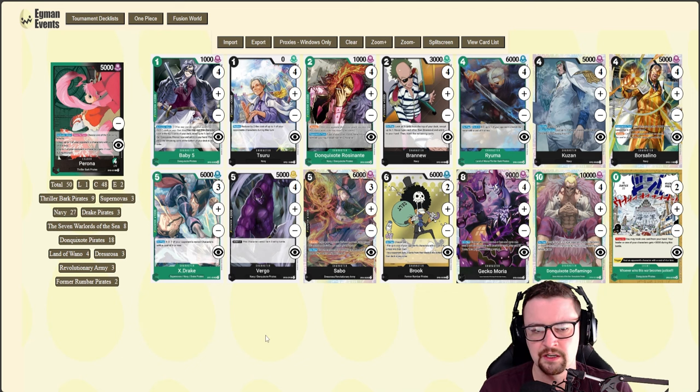I tend to run more of a Navy and Don Quixote Pirates build. I know there are quite a lot of ways to build Perona — I've seen some very interesting takes on deck lists — but so far this has been in my opinion one of the more consistent ways to play the list, and I just love it.